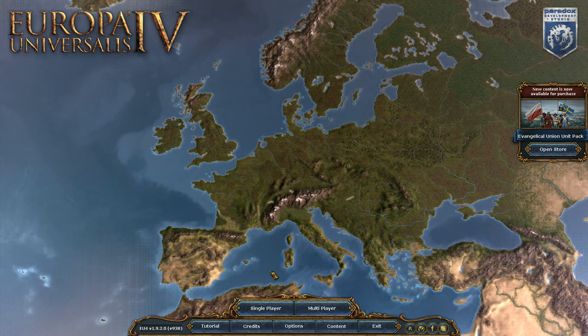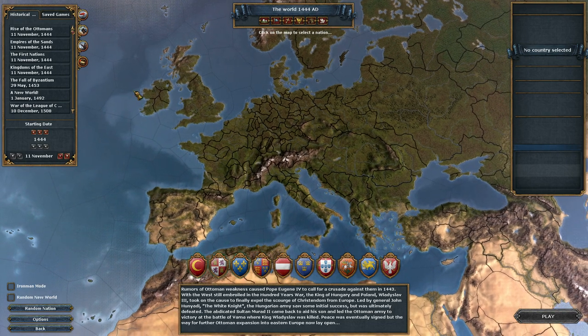Good morning boys and girls. Welcome to Shen Place. Welcome to EU4. We're in version 1.9.2.0 — check some E938s. And we are going to do an achievement today.